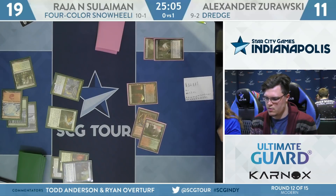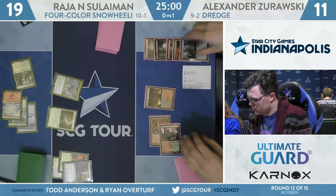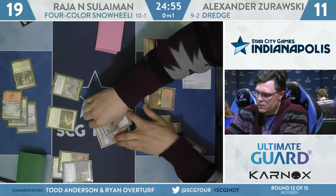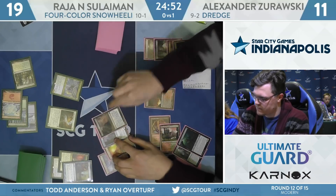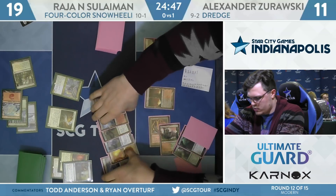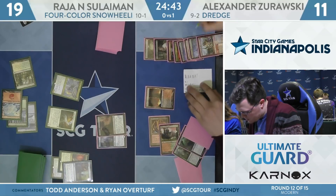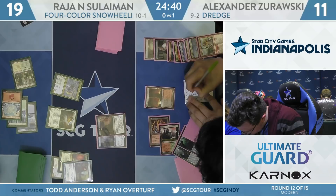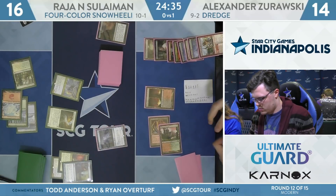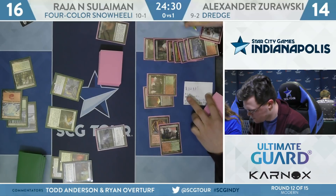It looks like just a Life from the Loam from Zorowski — wait, he drew a Cathartic. The shields were down for a turn. Discards Life from the Loam and Amalgam, dredges into a Golgari Thug, finds an Amoeba, a Creeping Chill, and takes one draw. The Amoeba's going to be able to return the Prized Amalgam. Drain for three from the Creeping Chill, but unless Zorowski has a one-mana piece of interaction or land plus Abrupt Decay, he's going to get blown out by the Saheeli Rai combo.